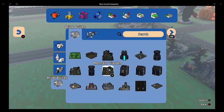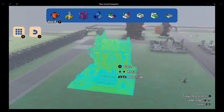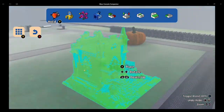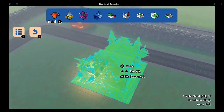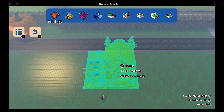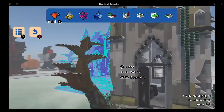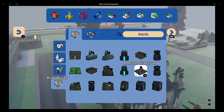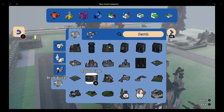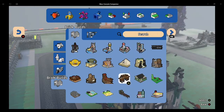And now let's get the monster chapel. Let's place that one. How about we place it right over here. Okay, so that's the chapel. What other monster builds do we have?